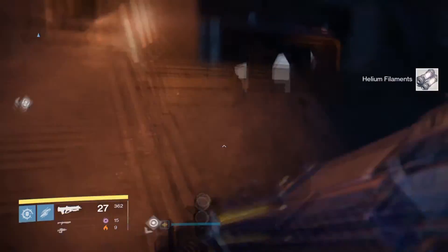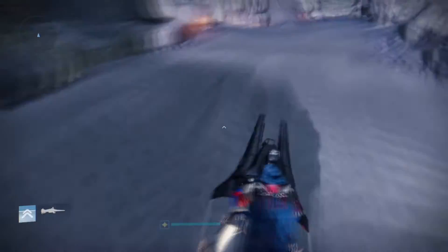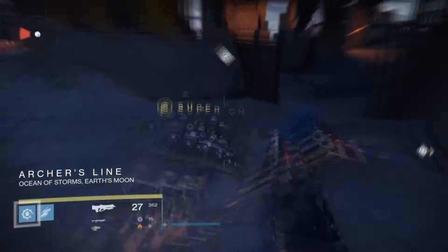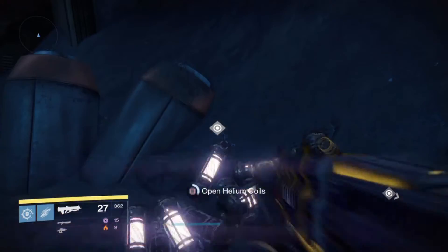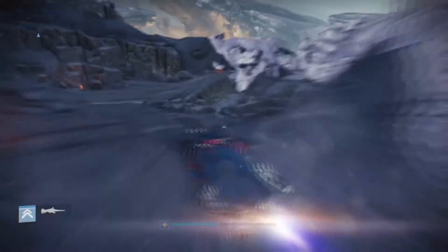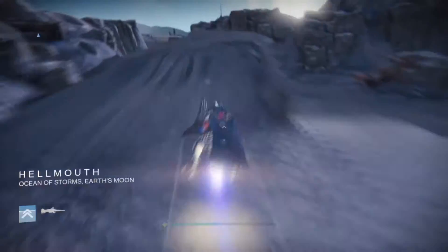To start, normally farming for solid and flares would take you hours. Lucky for you, this quick farming method will have you gathering solid and flares a lot sooner. It took me approximately 40 minutes from start to finish to gather all 10. It might take you longer or it might take you less time — that's just kind of how RNG works.